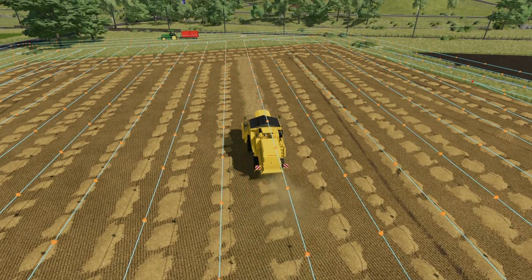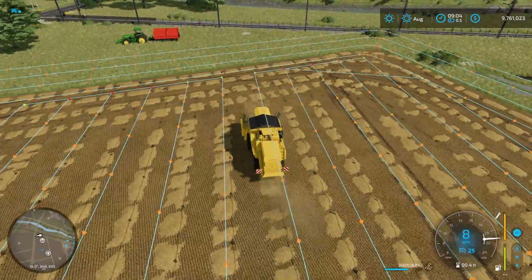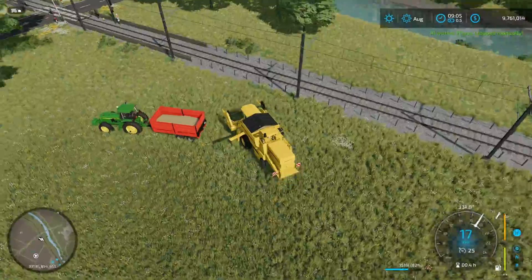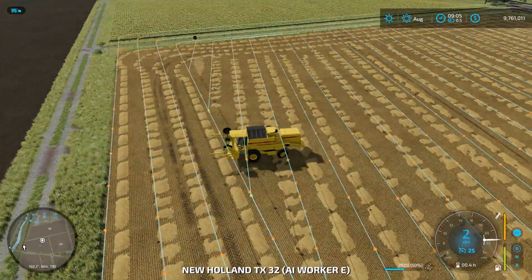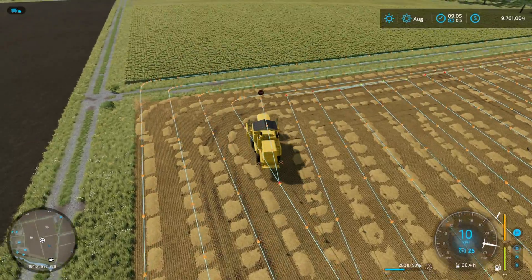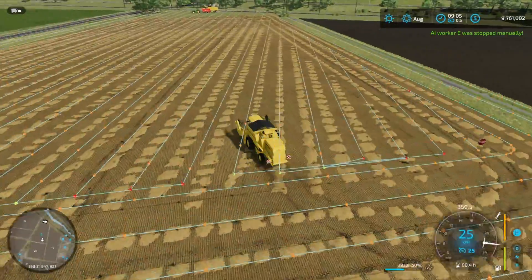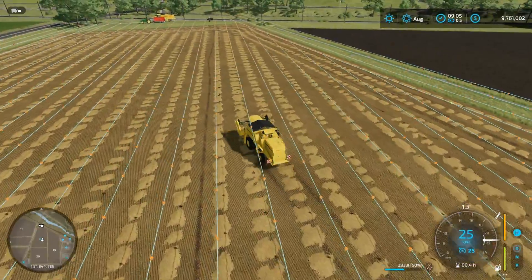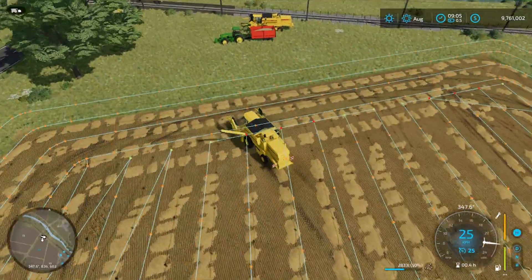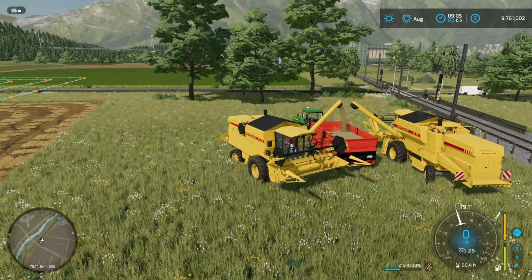Combine one is just finishing up its last run of land number two, so we hit H, take it over to the trailer, and empty it. Combine two is on its last row of the fourth land, so we take that over to the tractor as well. That's pretty much it — multiple combines in CoursePlay 7.0.0.12 beta. If you found this useful give me a like, drop a comment below, and I'll catch you next time on Farming Simulator 22.